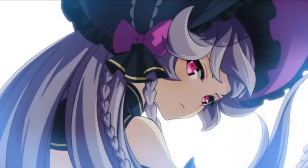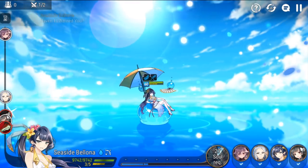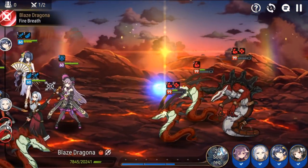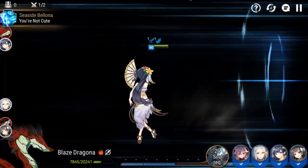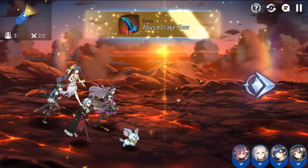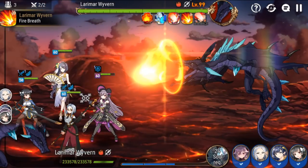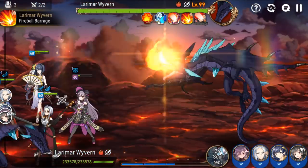So the team is Sinful Angelica, SSB, Karin, and Sigrid. As far as I know, you can probably replace certain heroes in this comp — I think some people use Haste instead of SSB, but I think very few people have Haste built. Sinful Angie and Sigrid are probably mandatory. Karin maybe you could replace with another Deathbreaker, but this is probably the easiest team you can come up with.